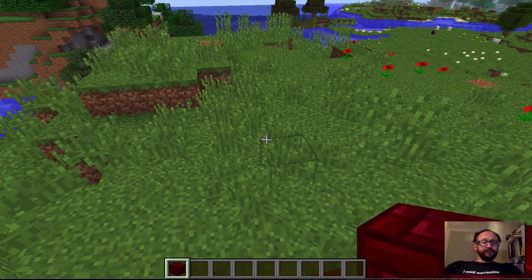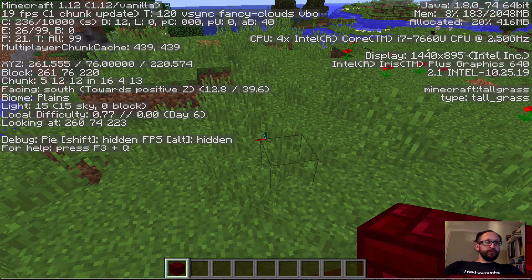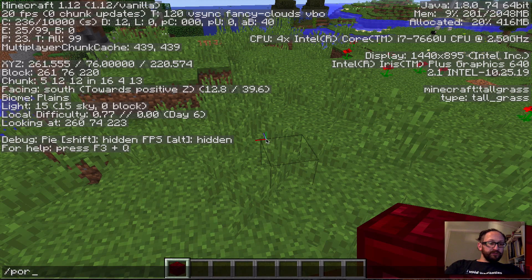So if we get on top of this now, we're going to configure our portal. You can see I'm running my vanilla version of Minecraft. I'm going to type in the coordinates: I'm at 261, 76, 220, and I'm in dimension zero. I'm going to link, not to my own server, but this time to a public server.